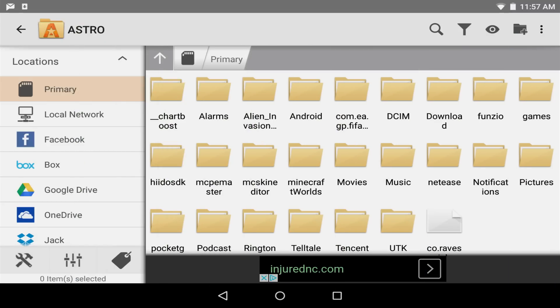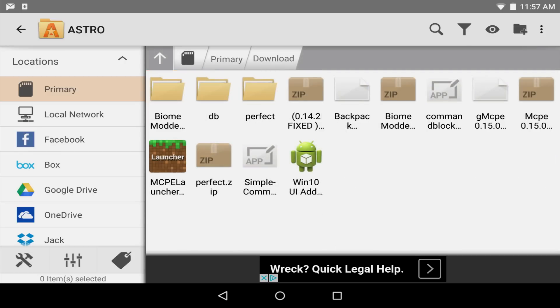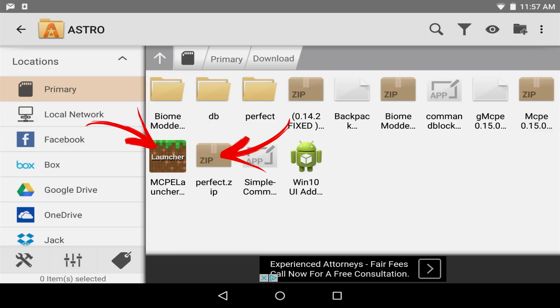So here we are in Astro. Now there are a few things you're going to need to do. First, head to your download folder and you should find all of your downloads here. I'm going to highlight the important ones: first, the Perfect dot zip, which is the texture pack I got, and then of course the Block Launcher itself.